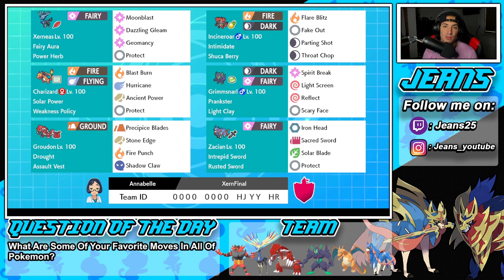Starting off in the top left corner with Xerneas. Xerneas is actually one of my favorite legendaries based on design — I just think it's super cool and its colors are really cool as well. This Xerneas has Fairy Aura as its ability, alongside the Power Herb as its item so Geomancy can be used in one turn. We've got Moonblast, Dazzling Gleam, Geomancy, and Protect for its four moves.